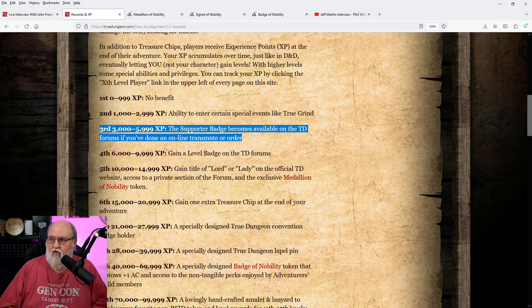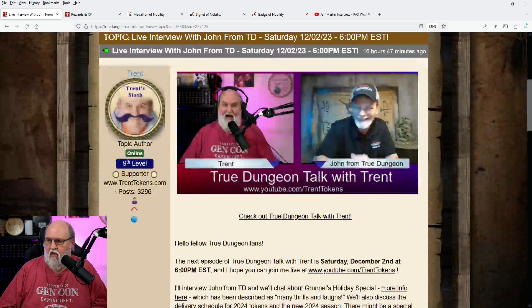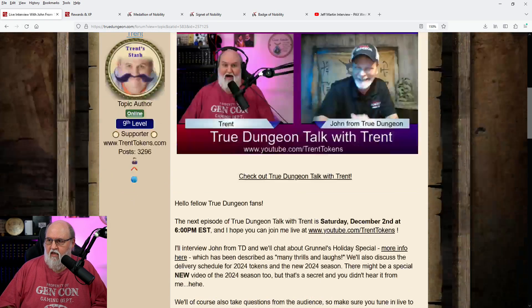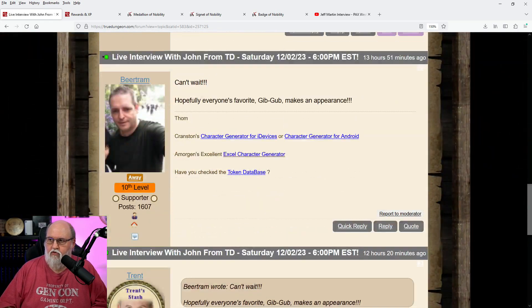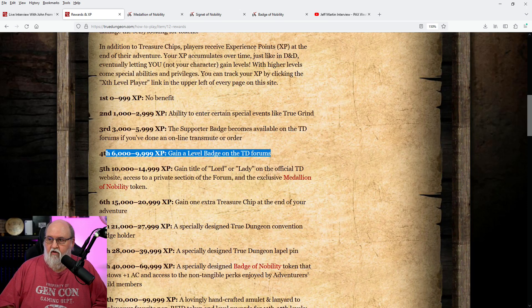Third level, which is from 3,000 XP to 5,999 XP, is where a supporter badge becomes available on the TD forums if you've done an online transmute or an order. Here's an example of that badge — here's a recent post from me and you can see it says ninth level for me. And if we scroll down, here's someone who's commented — Beard Trim — and they are tenth level. That is the supporter badge you will gain from level three.